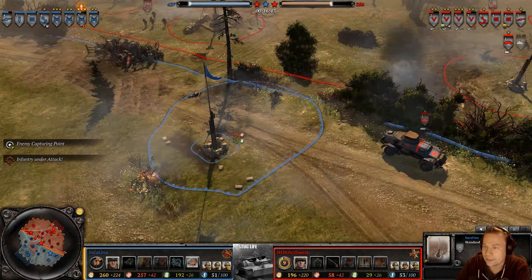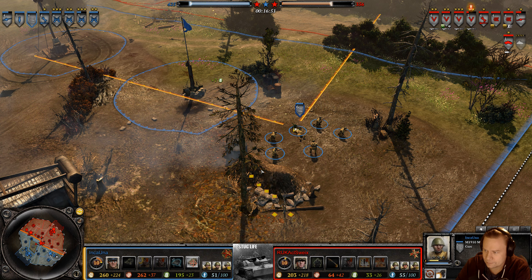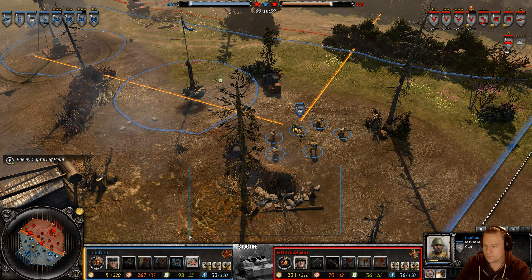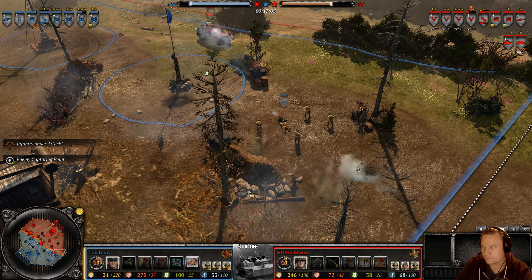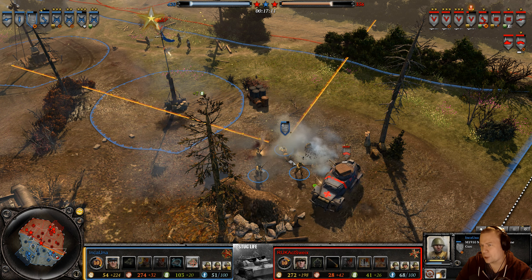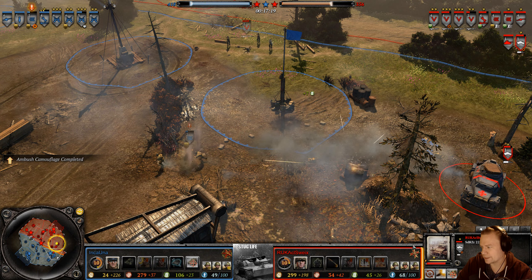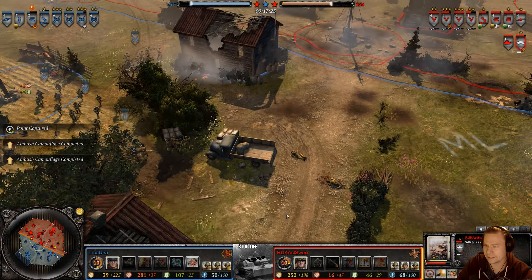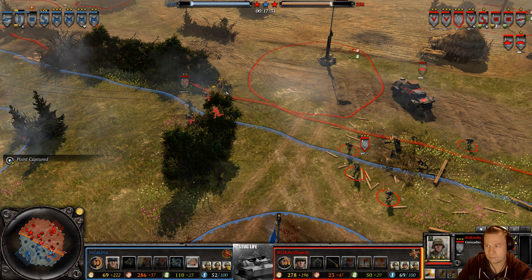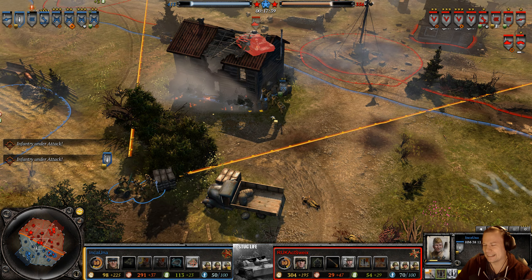Now that he knows Nico is defending this side with a heavy machine gun, Incauna needs a new plan. The 222 swoops on by and, as we can see, is very good versus team weapons — especially those with a firing arc, which is pretty much all team weapons except some mortars.